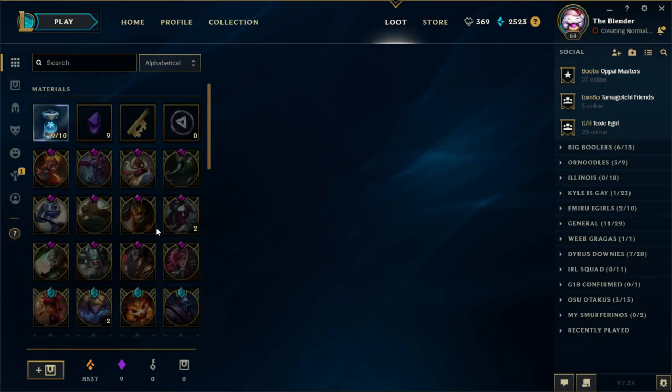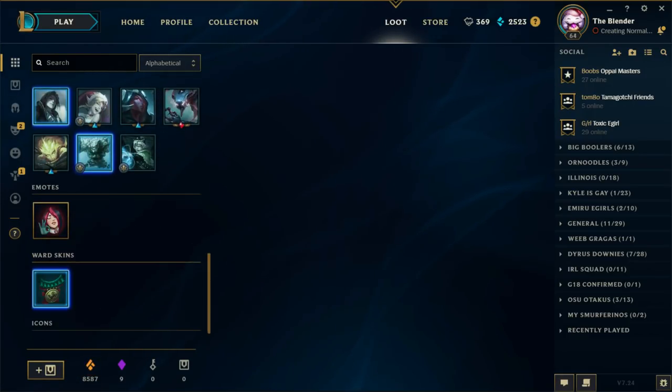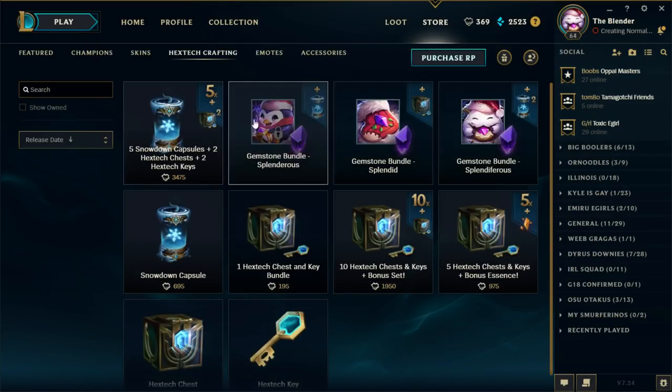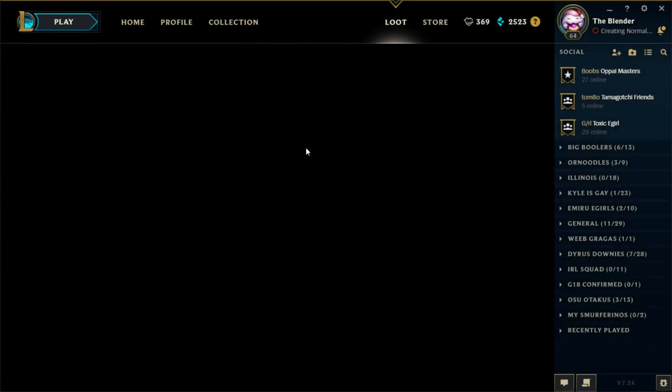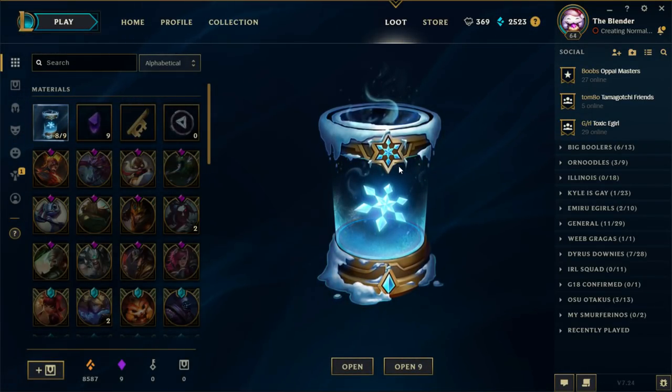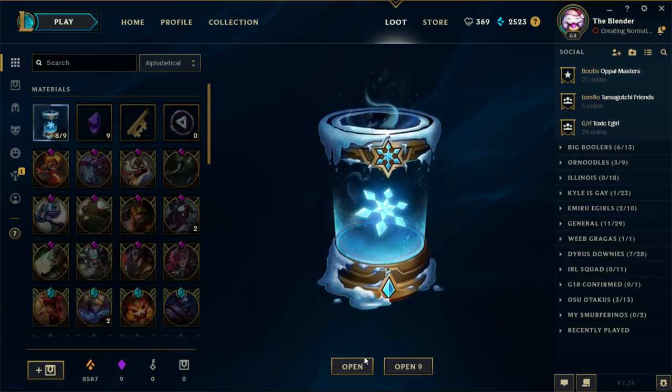50 Orange Essence. I love the value you get from these things because it's basically a mystery skin. How much are these? 695 — it's basically a 1695 mystery skin because you can always reroll, and if you get good ones, you get a decent chance going into the next one.